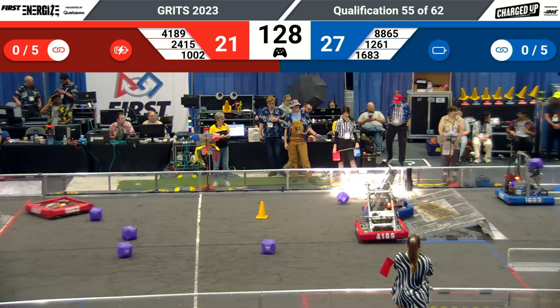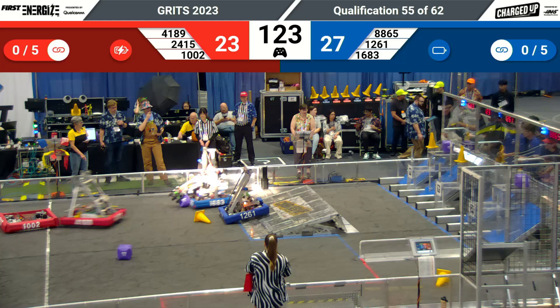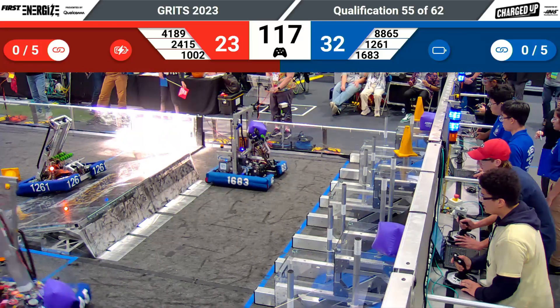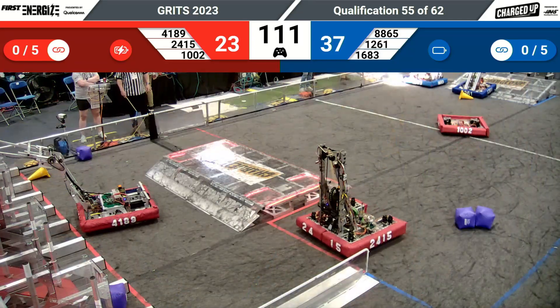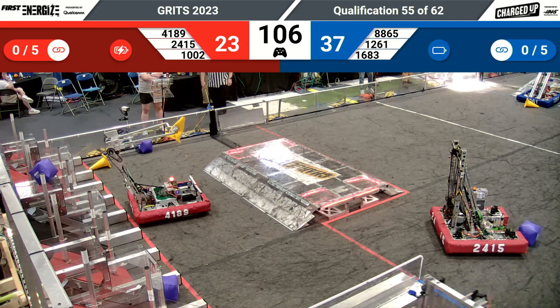12-61 zips it across but they seem to be stuck on that charge station. We see 88-65 in the Blue Human Player zone — they seem to be grabbing a piece and cycling back. 16-83 coming back in the Blue Alliance community zone to deposit their game element. We see 41-89 and 24-15 going for those Red Alliance community zone placements.